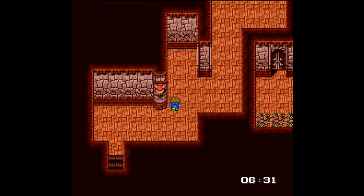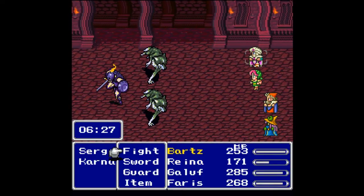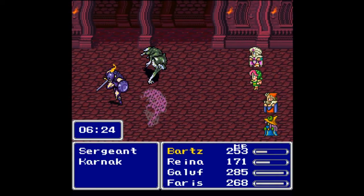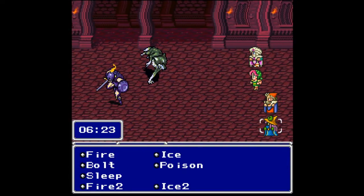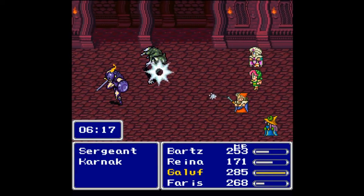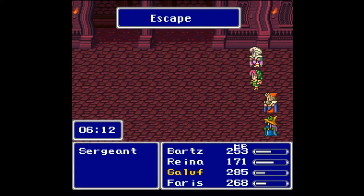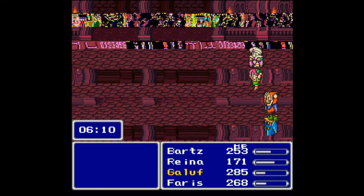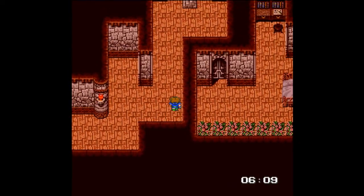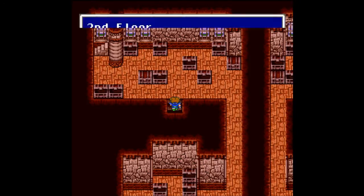Nothing in these rooms — keep going. The Gigas aren't actually random encounters here; I think they're only in chests. When you do get them, feel free to take them on. I'll save a little MP and just go for Ice, then have characters Fight. That'll be enough to take him out, and then the Sergeant flees anyway — saving me MP. If you manage to kill the Sergeant, you can get Silver Mail from him, but I don't really have time to focus on getting it.